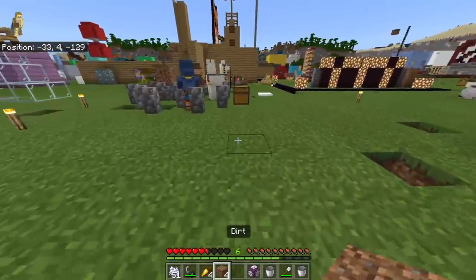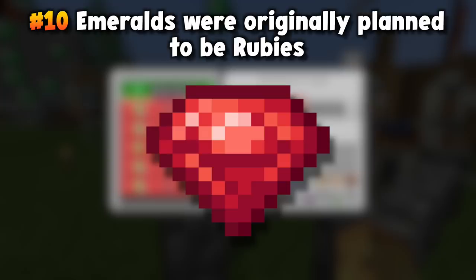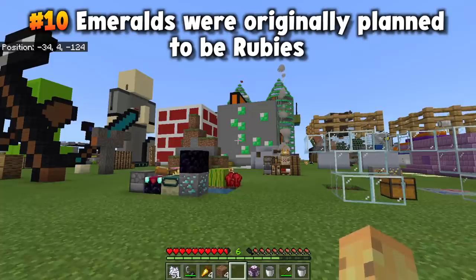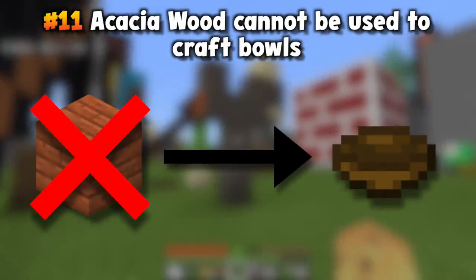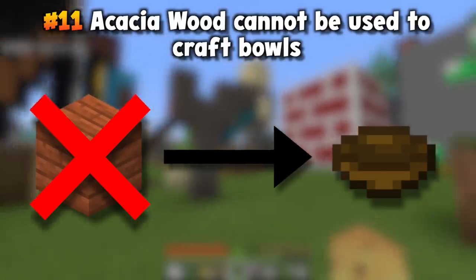Did you know emerald items were originally going to be rubies? The entire reason they were changed is because of one Minecraft developer who was slightly colorblind — Dinnerbone — and they figured they'd alter the entire game's currency for him. That is the history of why we have emeralds and emerald ore instead of ruby and ruby ore. Also, acacia wood is the only wood type that can't be used to craft bowls — it could be a bug, but you simply cannot craft bowls from acacia wood.